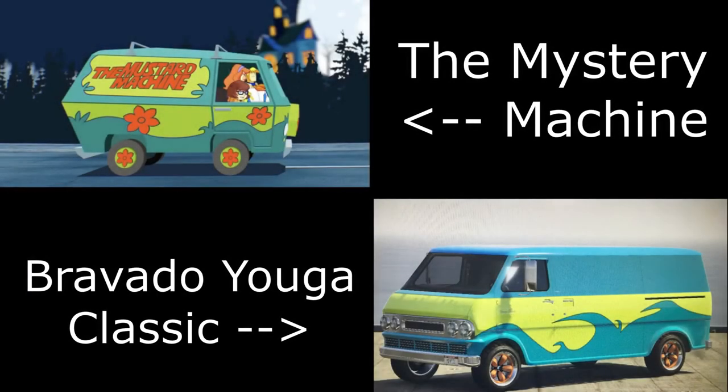Then we have the Mystery Machine from Scooby-Doo, and for this one I have used the Yuga Classic. I've used some mods here to match the secondary colour to the livery, so that is why it looks so accurate. Unfortunately you can't get it 100% accurate to match the livery in GTA Online unless you use mods. But nevertheless, if you apply this livery and paint the wheels orange, then it is fairly obvious what build you're trying to make.